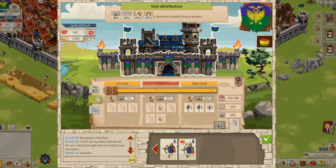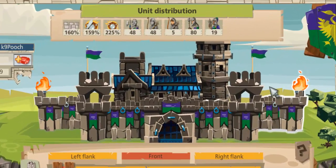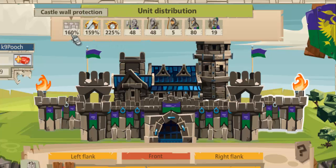Going across to our right side of the wall again, those changes we've made mean the defense of ranged soldiers is now 225% and our wall protection is now up to 160%. That's all a bonus applied to our castle in its offline defense setting.